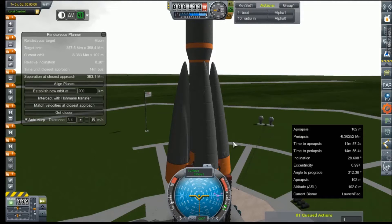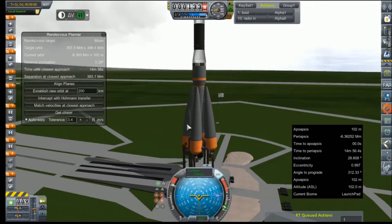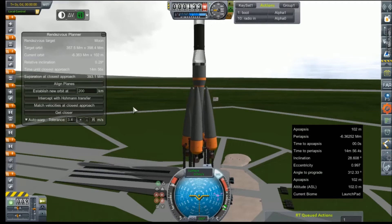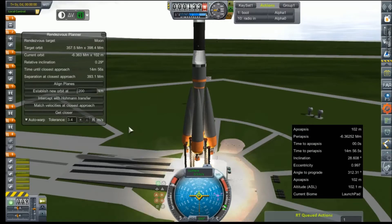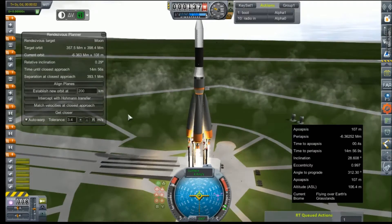Hey everybody, and welcome back to Kerbal Space Program RP-0. We are out here on the launch pad with our Mars MAPSAT on top of this RA-9 rocket, and we are losing our relative inclination, so we're just going to go ahead and fire up these engines now. Bike is good, clamps are off, and we are on our way.